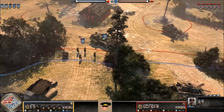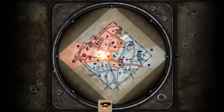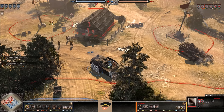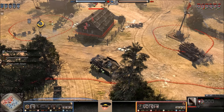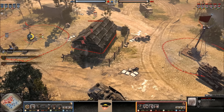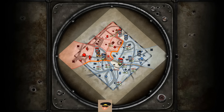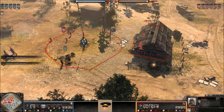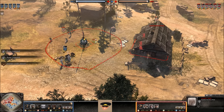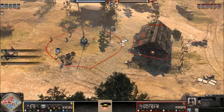Riflemen engage with Grenadiers — one Rifleman out and about in a bad spot loses a man. Meanwhile, a Grenadier and Pioneer move past all the action and take that territory point to disrupt resources — it's a cutoff point. You can see it will disrupt all the resources down here for the US Forces. Now he only has 16 and 10 because he doesn't have this connected.